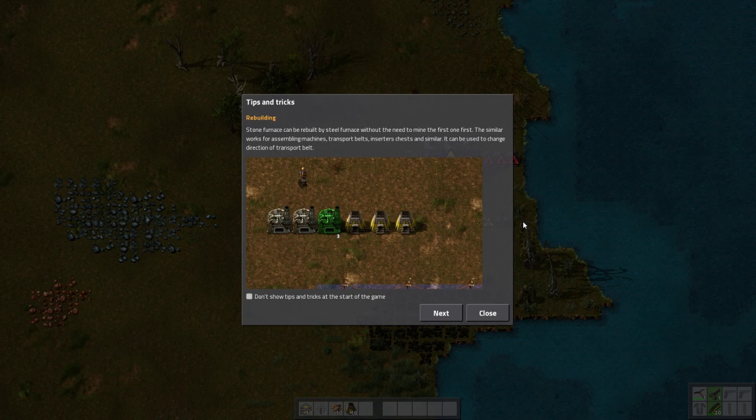Rebuilding: a stone furnace can be rebuilt by a steel furnace without the need to mine the first one first. The same works for assembling machines, transport belts, and inserter chests. It can also be used to change the direction of a transport belt.